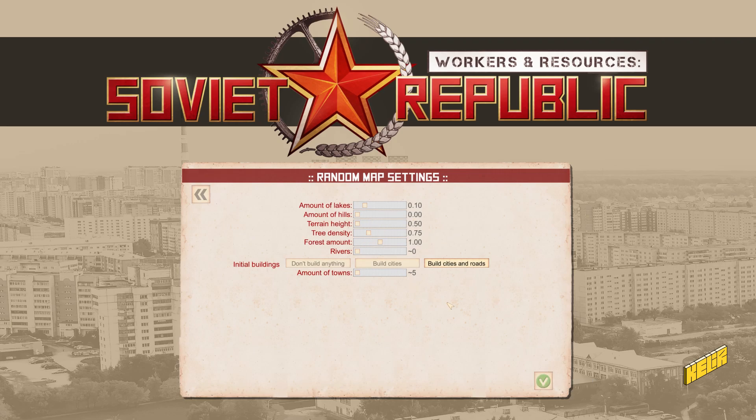I opted for something flat because I saw YouTubers struggle with flattening the ground time and again — I don't want to struggle with that. We are going to have five built-up cities with roads. They're not much of cities — there's a church and a couple of buildings, mostly farm houses — but yeah, let's get started.